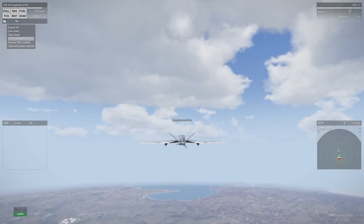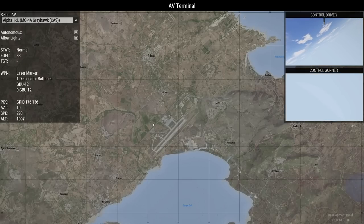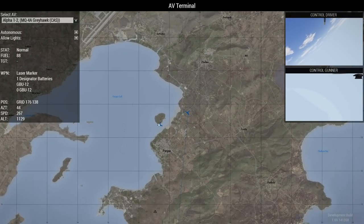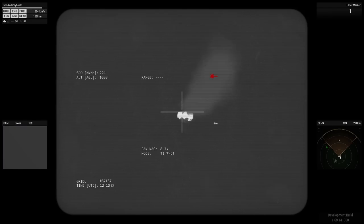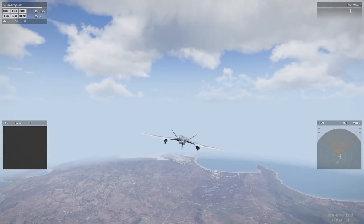Now let's change up. I'm going to release UAV controls and go back to our other Greyhawk — our loitering Greyhawk. Let's connect on this, go Control Gunner, and ensure that target is destroyed. And there is the target destroyed. So that's how you can use a combination of two drones to actually eliminate your target.